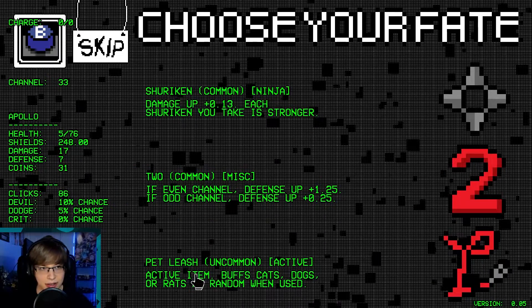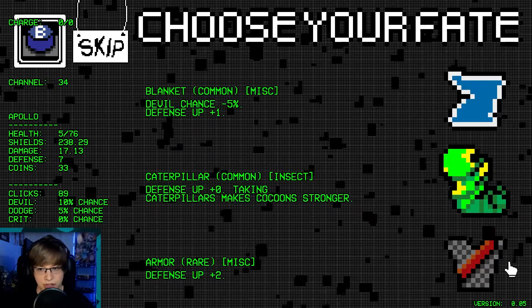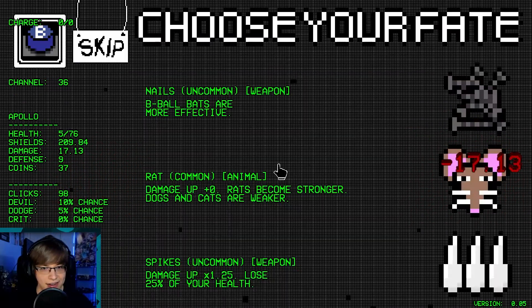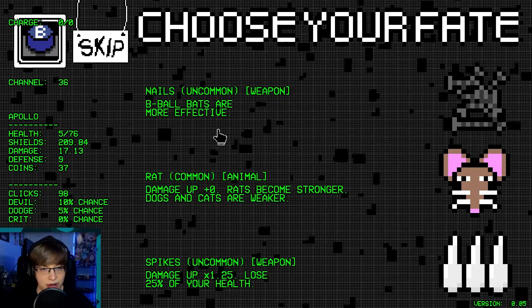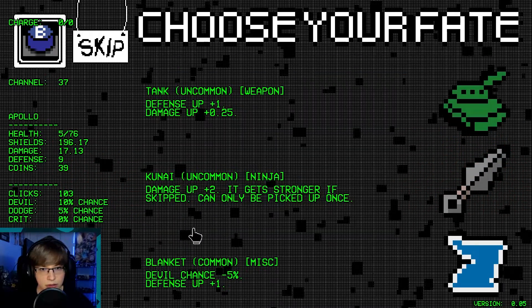We're on an odd channel. I guess we'll take a shuriken — can't reroll here. Defense up two — it's decent. Remove all dogs — let's just do that, remove all the animals we don't care about. I thought we removed rats — I guess not. Lose 25% of your health, b-ball bats are more effective. Kunai — we'll skip it again. Take tank.